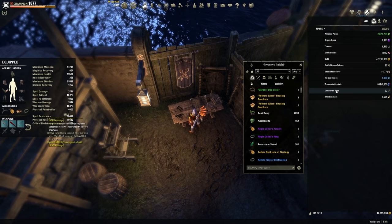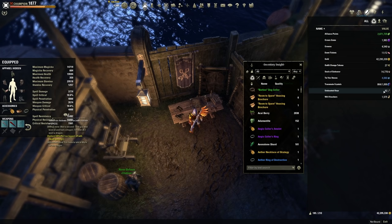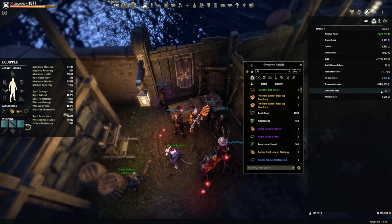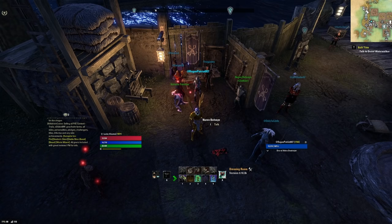The next thing to talk about is your undaunted keys. At level 45 you're going to start doing undaunted pledges, and these are going to give you undaunted keys. We use these keys to gamble for undaunted shoulders — the two-piece set that you wear on your head and shoulders, which is very powerful and part of almost every single build in the game. One thing to consider: wait until you're CP 160 before you use your keys. This way the item you get will be max level and there'll be a chance you can wear it forever. If you use these keys when you're 110 or 120, it's going to be a garbage piece of gear that you'll have to replace as soon as you hit 160.